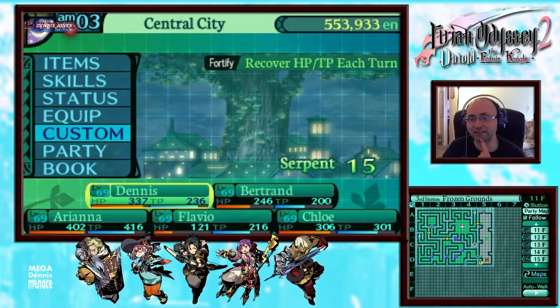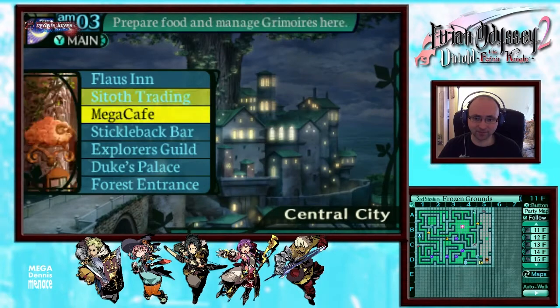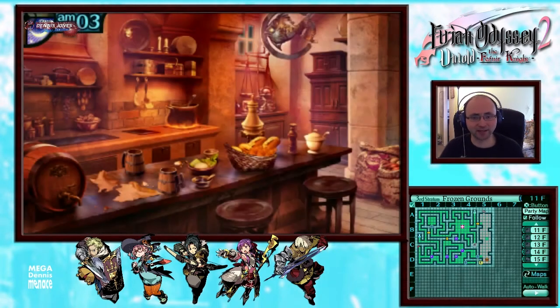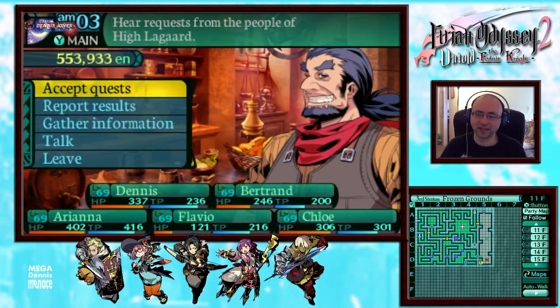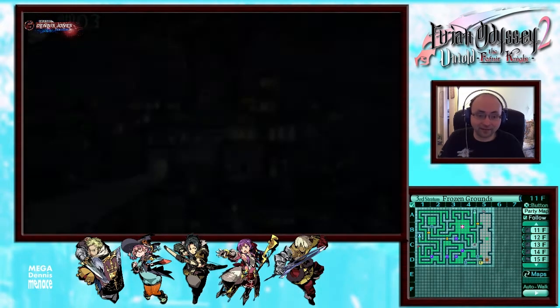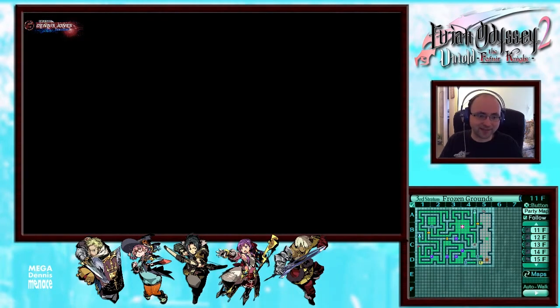We will probably take on a new quest next episode, because there probably is one more to take on. Which one? The Volt King's Rampage. Volt King — I don't think that's a dragon already, because we need to get up to level 28 before they start giving us quests for dragons. We'll take on that quest next episode.